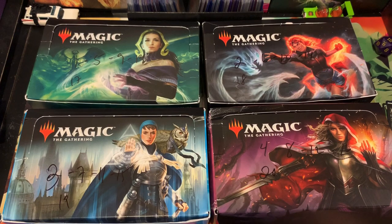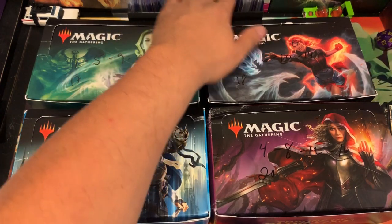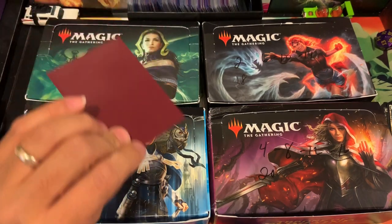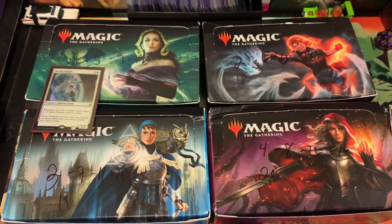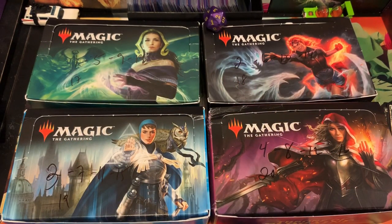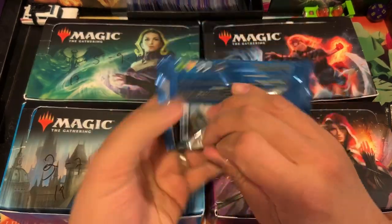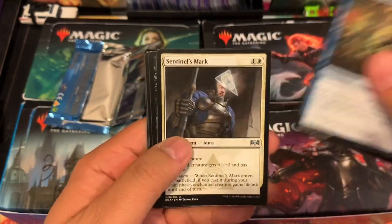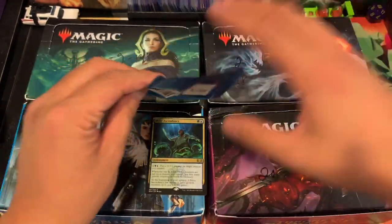Next up is Mr. Sterling — the winner of last month because he got a Foil Oko, and he sold that. Now he can pay for almost a full year of my patronage. He got a Worthy Knight Foil Rare. And for his pack, number 3 — that's also Ravnica. Let's hope for some shock lands. We got Simic Ascendancy for the Rare Pool. Congratulations, Mr. Sterling.